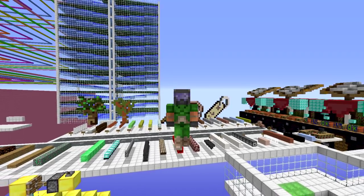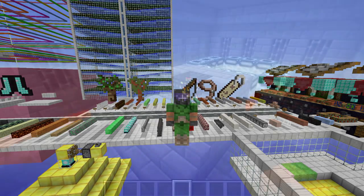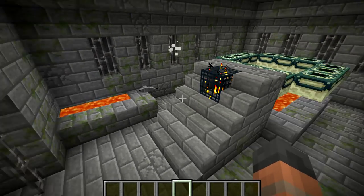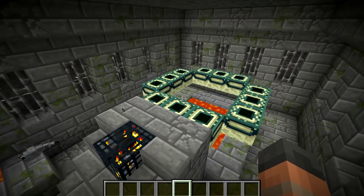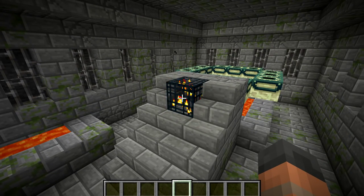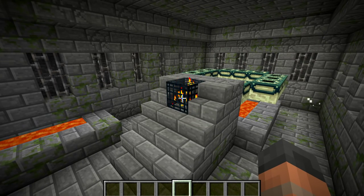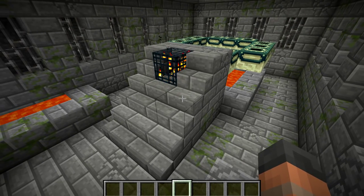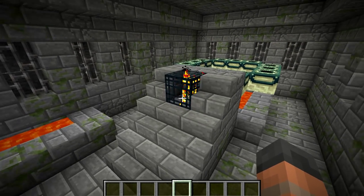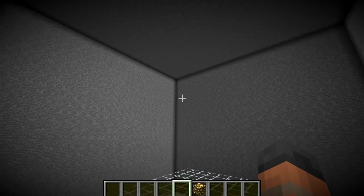We are going to start off by creating a new world and finding ourselves a stronghold with a Silverfish Spawner. Just in case you have never seen it before, here is the Silverfish Spawner. It is located in the stronghold at the entrance to the end portal. The reason we are using this spawner is because I wanted to use a legitimate one rather than create one in a test world. So I am going to remove the blocks around here and get this thing set up for a test. The room has been set up and it is ready for testing.